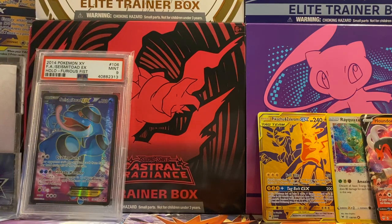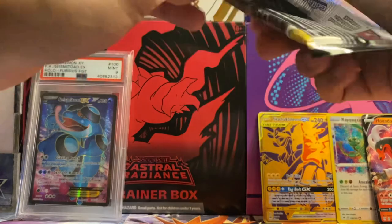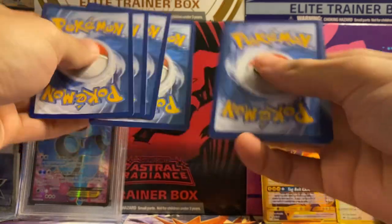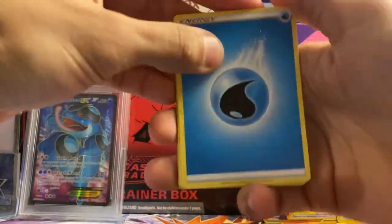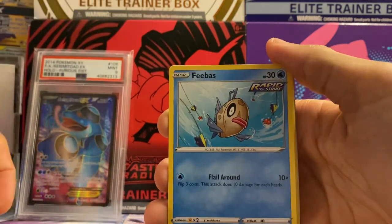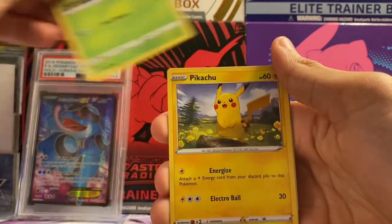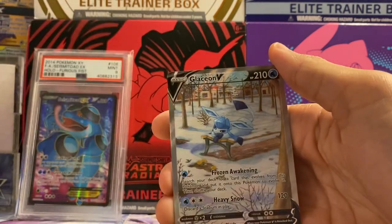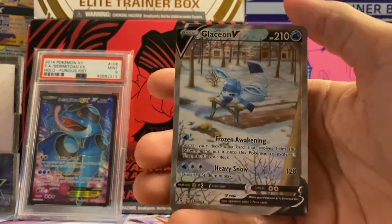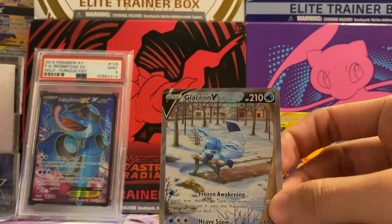On to Evolving Skies - it would be nice to get the Umbreon, that'd be very nice, or even the Rayquaza alt art. Fourth to the front, we got water energy, Switching Cups, Tentacool, Herdier, Phoebe, Hypno, Machamp, Slakoth, Petilil, Pikachu, Eevee, Slowpoke, and a Glaceon V alternate art - let's go, we got an alternate art hit!